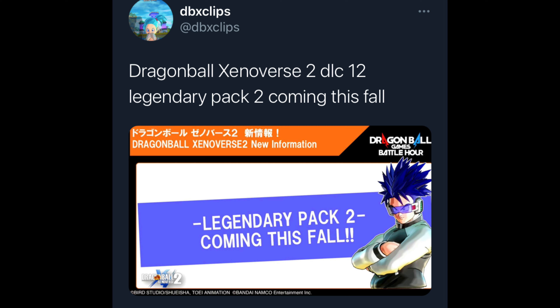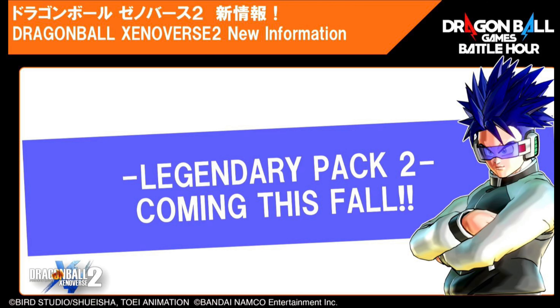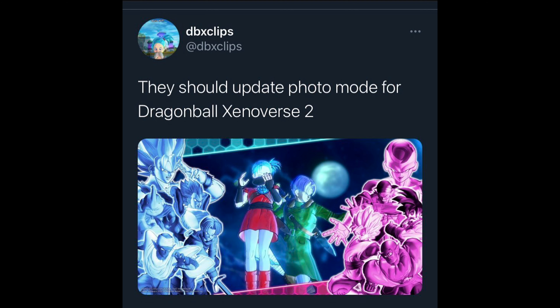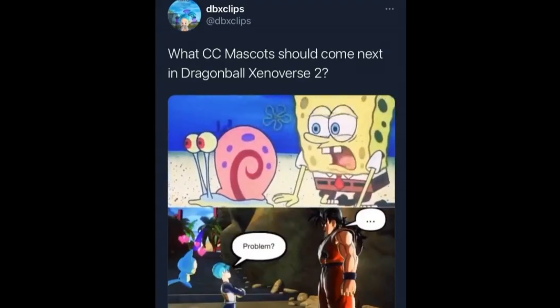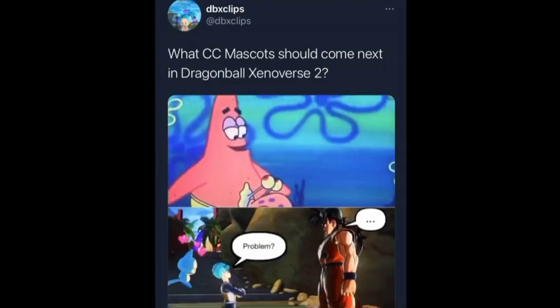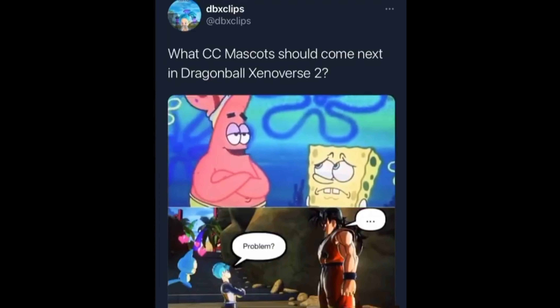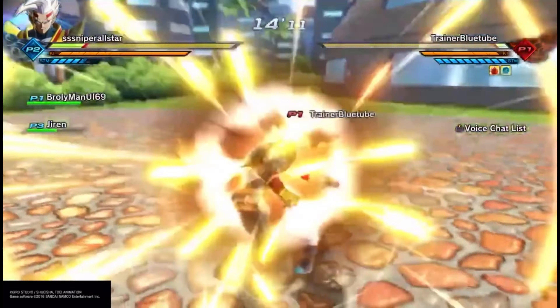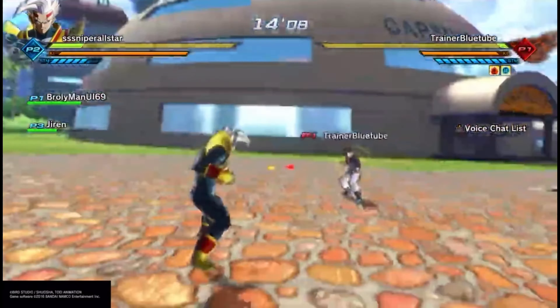They also said that we are getting Legendary Pack 2, which is DLC 12, coming out this fall 2021. So we're expecting maybe two more characters — probably hoping for three or four. As of right now, that's all we got for DLC 11, and it's updated soon to come. This is DLC 11 for Dragon Ball Z Universe 2.